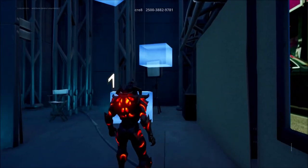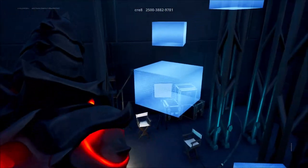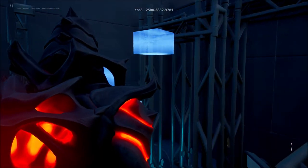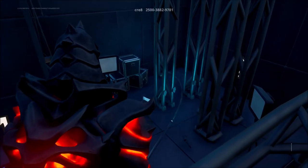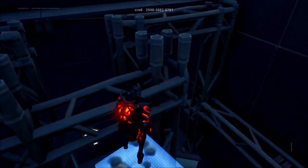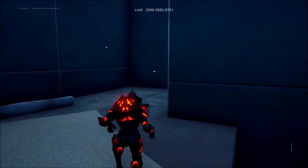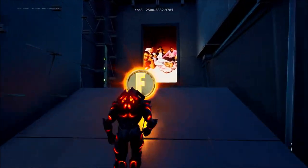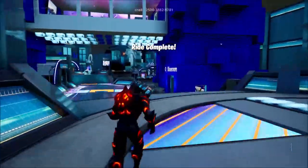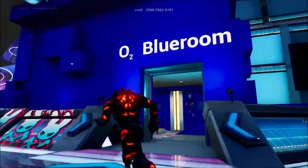There's a bit more parkour ahead. Jump on the first two platforms, then onto the barrier, wait until it turns off and back on again, then jump on the last three. That's pretty much it for Backstage. One more jump around the corner, collect the coin and head out. We've completed the first two rides — now let's go into the O2 Blue Room.